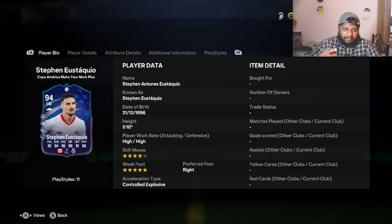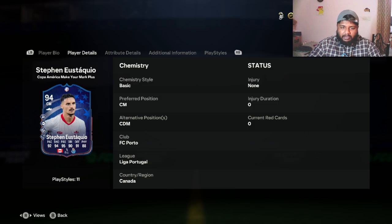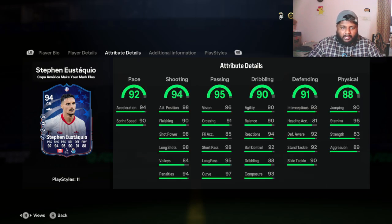He's 5 foot 10, though he doesn't look like it on the dynamic image — I actually thought he was 6'1 or 6'2. He has a high attacking and defensive work rate, which is nice. Four-star skill moves, five-star weak foot — very nice. Right foot preferred, which I appreciate. Looking at pace, 92 overall with 94 acceleration, which is really nice. If you can get a good initial burst, momentum will follow through.